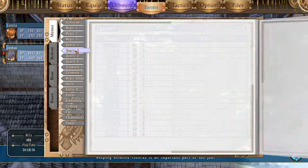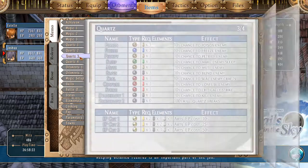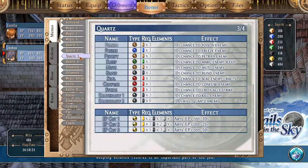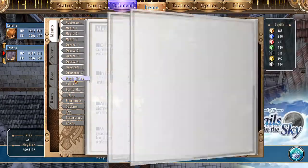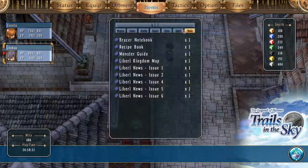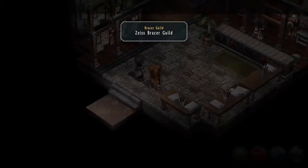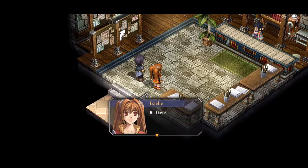There are different types of Quartz, and apparently there are only three tiers of them, which makes sense since we're just now getting tier two of some abilities when we're about 60% of the way through the game. Basically, Joshua can shoot fire really good now, but enemies are also going to attack us more.